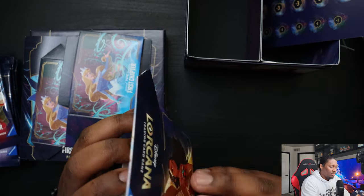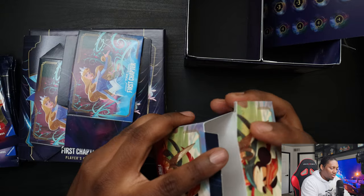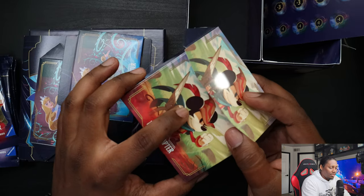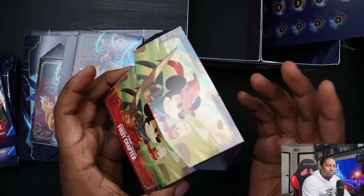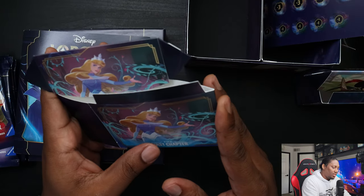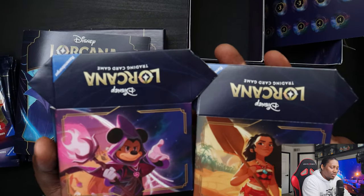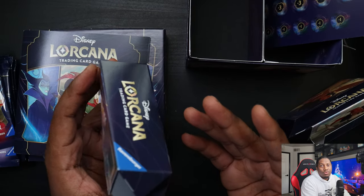Then there are the deck boxes — let's see how these open. They just pop open like that. They'd probably be a little better if there was a notch where you could slide in to hold them, because with them being cardboard and flat-packed it makes it a little more difficult. But you get a nice First Chapter Mickey on one, and there's a Mickey in the back — and on the back of the other one, is that Moana? Yeah.